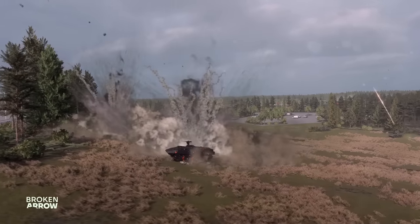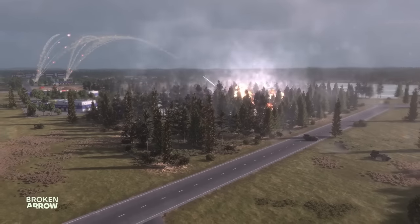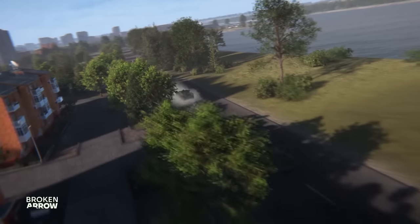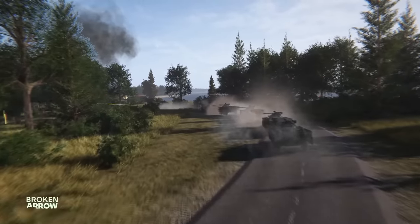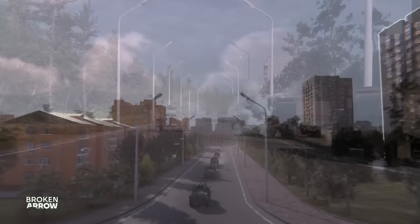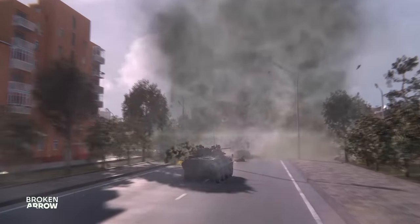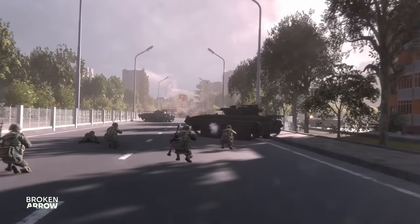Roads are hugely important in Broken Arrow. Vehicles move much faster over them, as can be seen with this massive convoy. Setting up ambushes along roads, especially behind enemy lines, will be the smart commander's way of either slowing down or completely stopping enemy reinforcements from reaching the front lines. Personally, I can't wait to drop airborne behind enemy lines and do cheeky things like that.